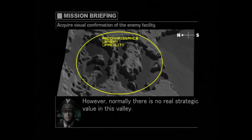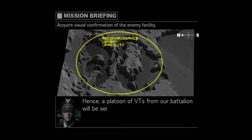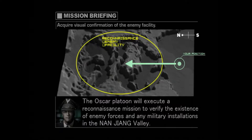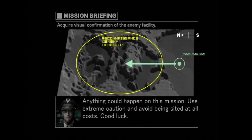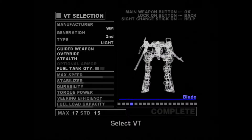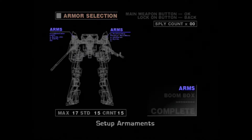We do have recon satellites for this sort of thing, but it depends on whether there's sufficient stealth shielding or something of that nature. It is a valley, but there's no reason to believe there aren't possibly caverns hiding things in there. This is basically the first part of what's a two-part mission, because we go through this area twice — the next mission is essentially going through it again, but not in recon mode.